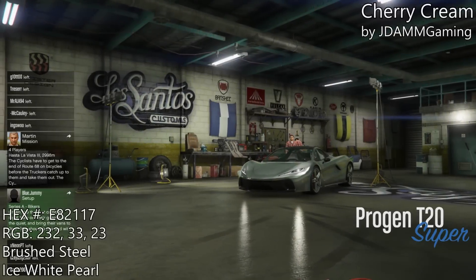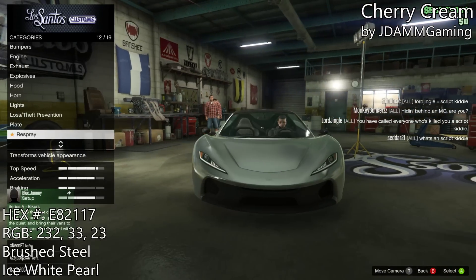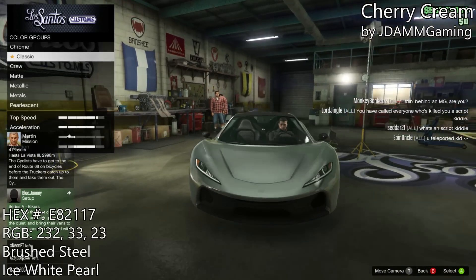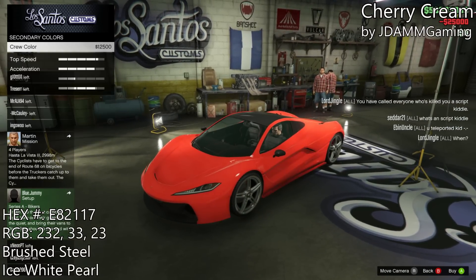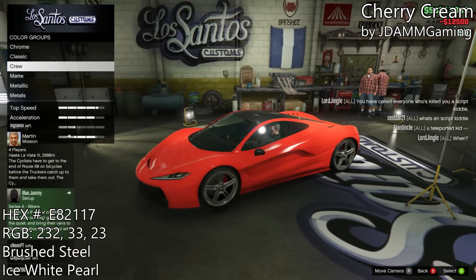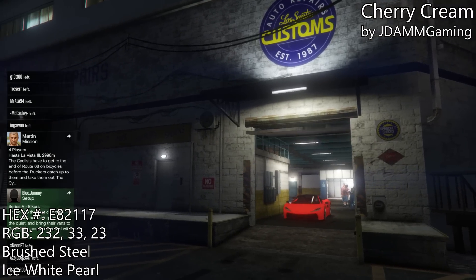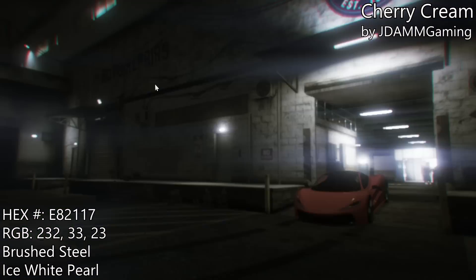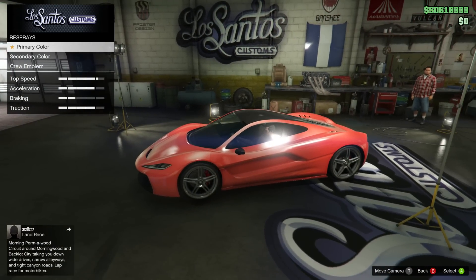Finally, coming in with the last color — this one is the true modded color. It's called Cherry Cream from JDAMM Gaming. As you can see, you put brushed black steel with an ice white pearlescent as the base color, and then go ahead and put the crew color on top of that. The hex and RGB are on the screen right now.